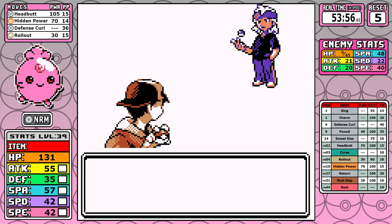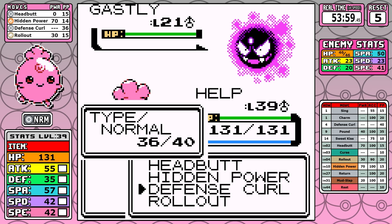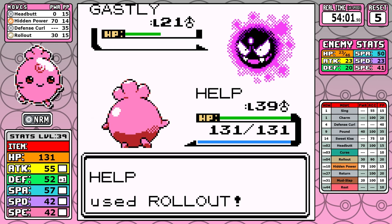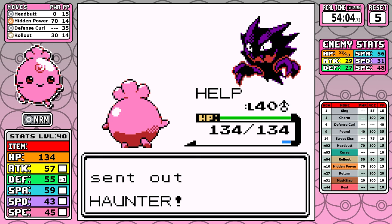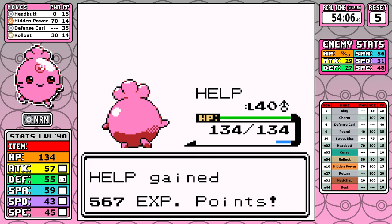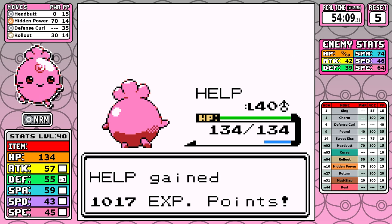Our reward is that we finally get to face Morty, and he has a lot more Ghost types with a lot more Curses. I absolutely crushed this fight — I'm able to take a Curse, set up Rollout, and by the time Rollout plus Defense Curl starts doubling up and doubling up, I'm able to easily cruise through. It's very easy actually, especially considering how high a level I had to get to make it past the rival. But this one's a joke. I can now use Surf.